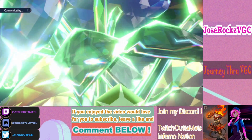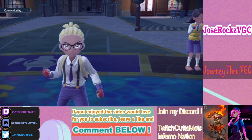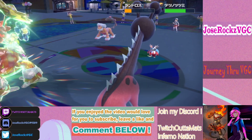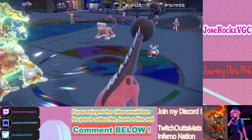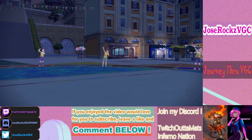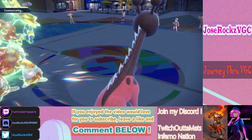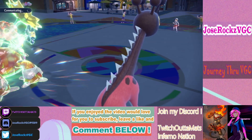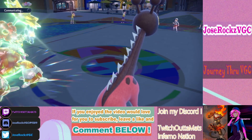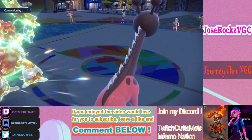We need to get Landorus off the field because he may be slower than Urshifu under Trick Room. My Urshifu is Adamant max speed, so if his Landorus is Jolly max speed, it could outspeed. But most Landorus don't run Jolly max speed — that was a Sword and Shield thing for max Air Stream boosts. In this format, it's too valuable to be bulky, so I think Landorus almost always underspeeds my Urshifu under Trick Room unless it's Choice Scarf.